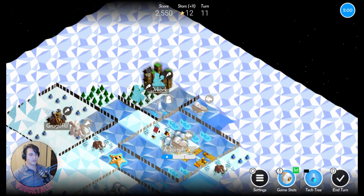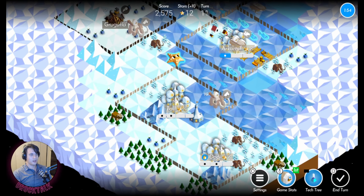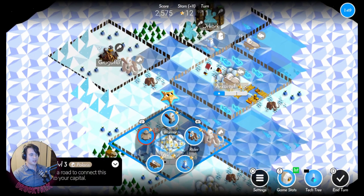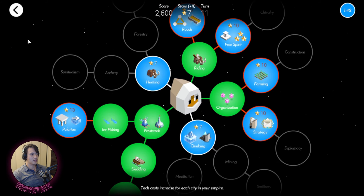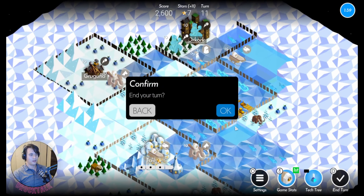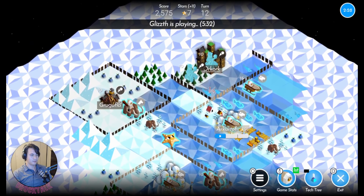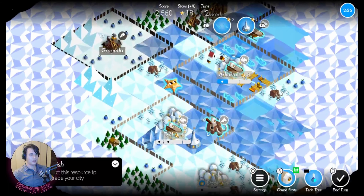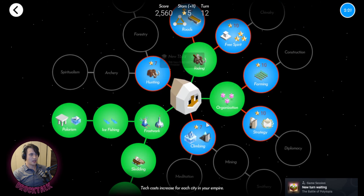Might as well go here. Bring this rider out. I think I do want roads but I'll wait a second. How close am I to getting ice sliding? Polarism costs 13. If I get that next turn, I'll be able to take that catapult. How many catapults does this guy have? Get ready to get overwhelmed with ice — here comes that Polarism. Super useful.